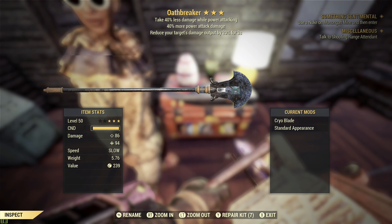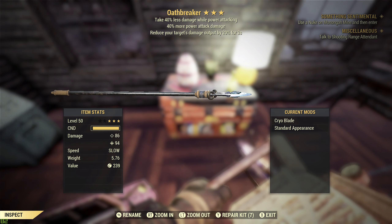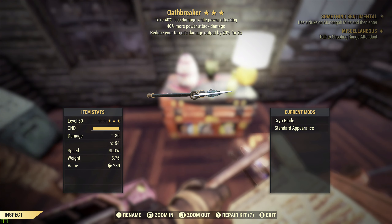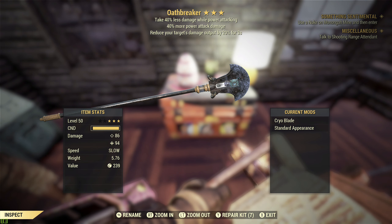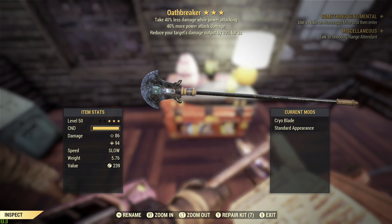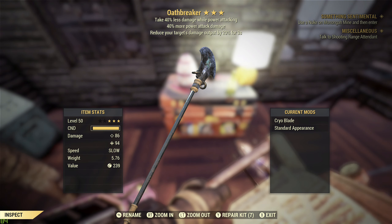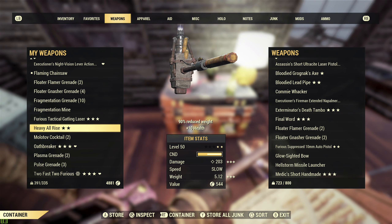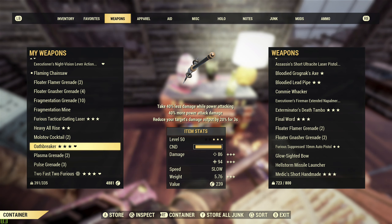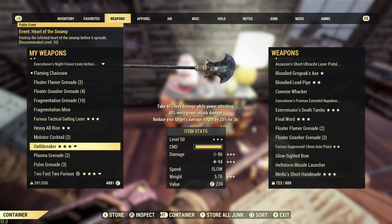The Oathbreaker also reduces your target's damage output by 20% for three seconds, which is useful but not critical. I put a cryo blade on it — you can also choose a plasma blade, flame blade, or electrified blade. The cryo blade slows down enemies, which is quite useful since the weapon has a slower swing speed. You have to buy the mods with gold bullion, which is a bit of a pain. I don't have many weapons that freeze so it's nice to have something different. It does around 180 damage compared to the All Rise's 203, but that 40% power attack bonus means you can one-hit things quite easily.